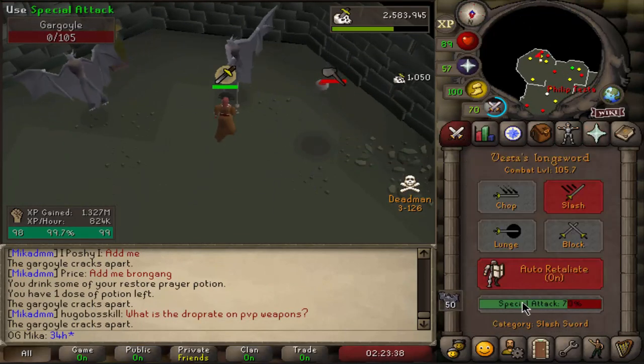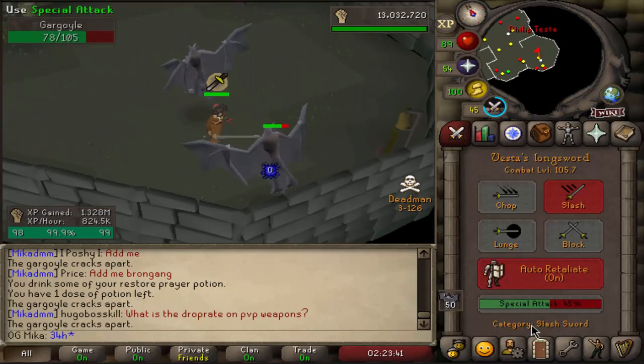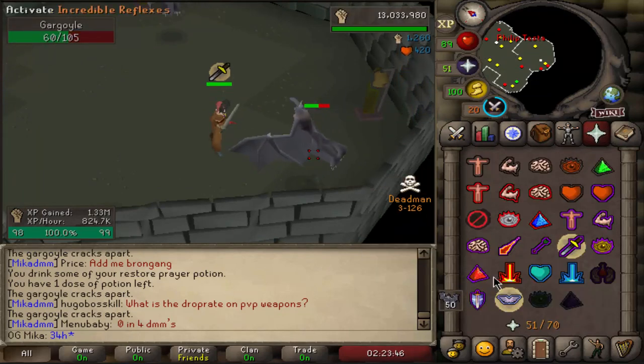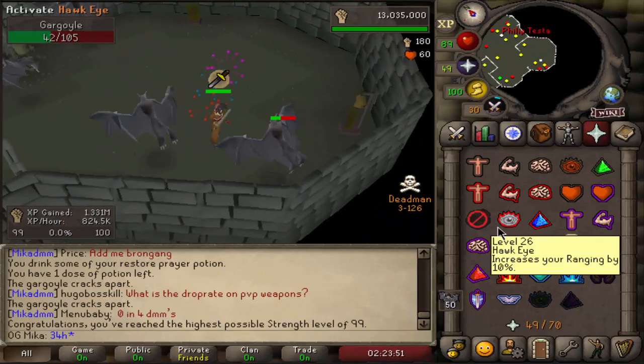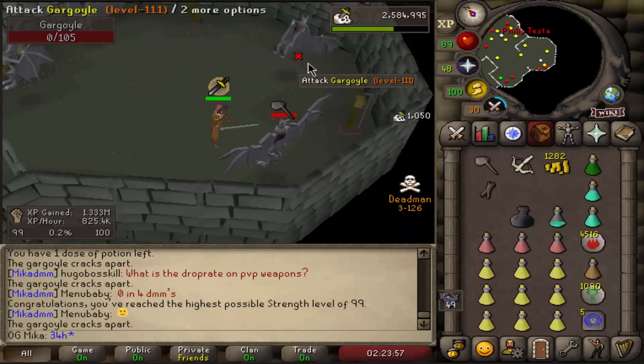It has been about 34 hours since the start of Deadman Mode, and we are about to reach our very first 99. There it is — 99 Strength accomplished on the account! So as I said, 34 hours, and now we can go ahead and train our Attack to 99. That should be our next goal.